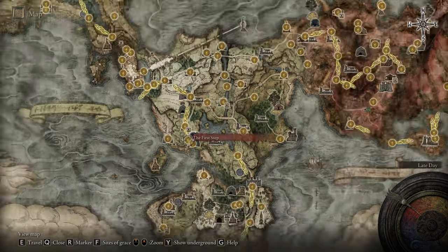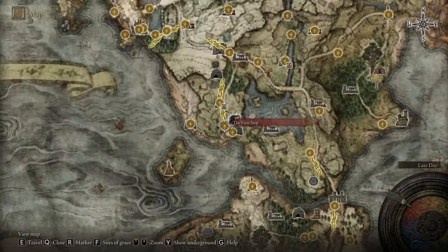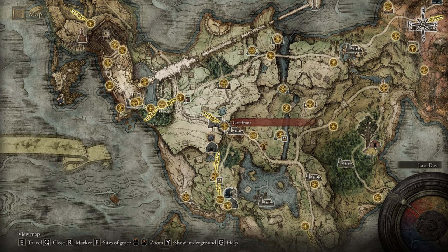In today's video I'm gonna show you how to get to the consecrated snowfield catacomb. This is a pretty hard to get location, and I'm gonna try to explain as fast as I can every single detail that you need to know. It's in the consecrated snowfield, in the snow area, so let's start.